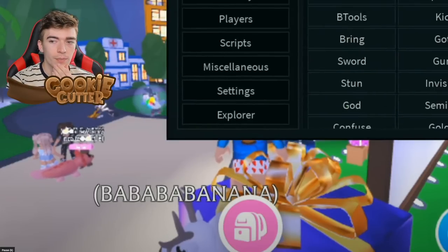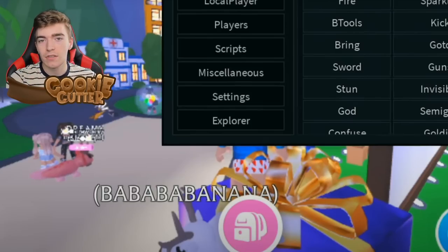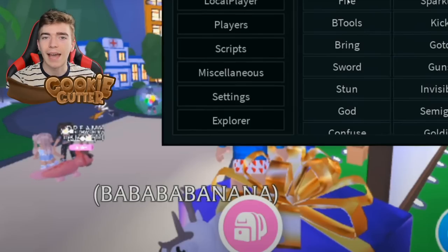A little menu came up — okay, what are we looking at here? He has so many buttons. I guess this is like a hack script, which is what hackers use to hack games. Again, do not do this at home. This is for educational purposes, to show you what type of things players can do and to warn you. So it's basically admin — he can do what he wants. There's a button that says players, scripts, miscellaneous, explorers.